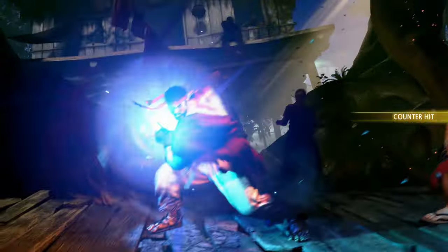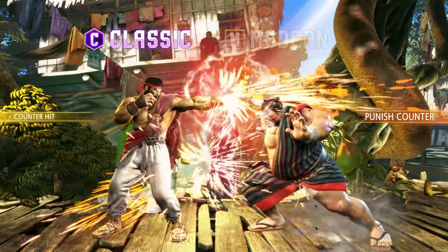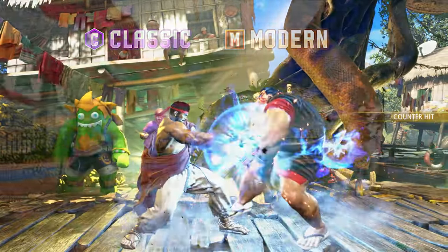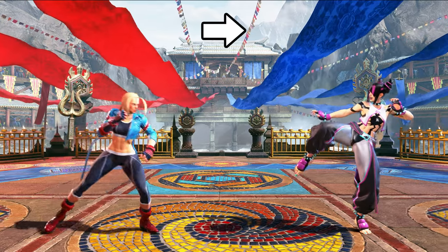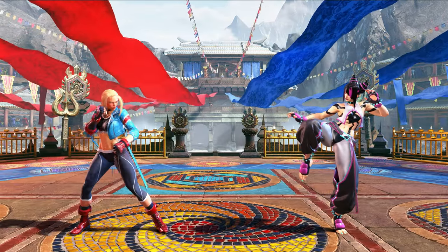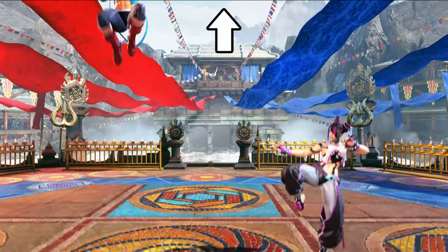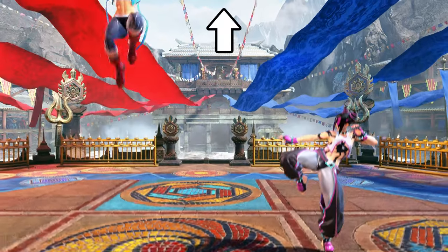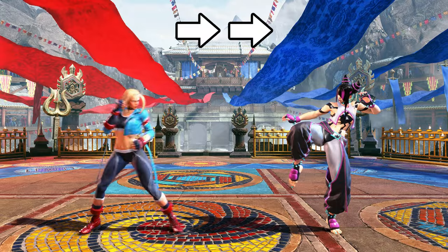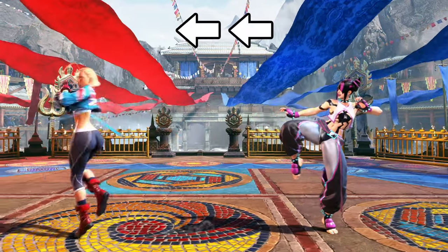Street Fighter VI is a 2D fighter that has two main control schemes: classic controls and modern controls. Both control methods allow you to move your character by pressing forward and back, perform a crouch with any down direction, and jump forward, back, or in a neutral position by tapping up-forward, up-back, and up respectively. You can quickly approach or retreat from your opponent by double tapping towards or away respectively.